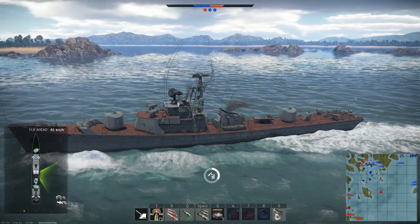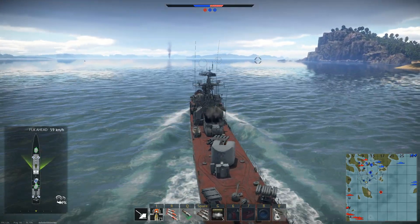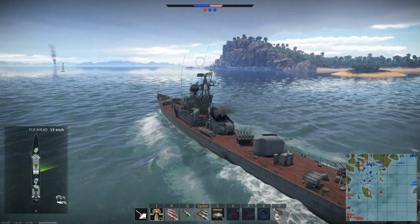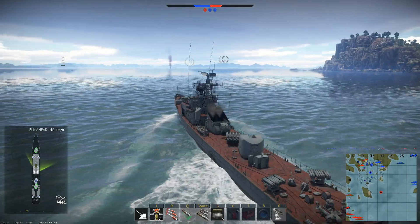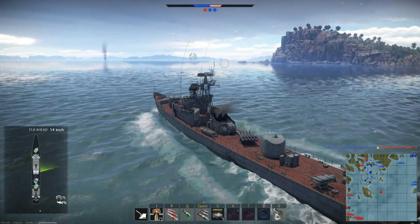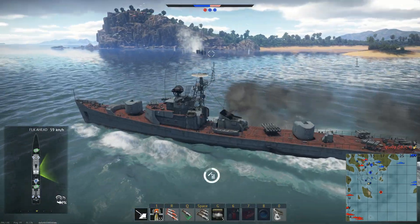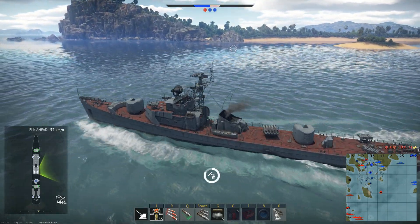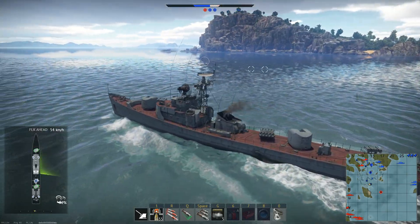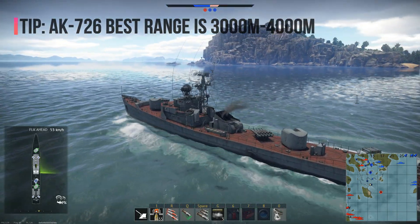Now I'm turning and trying to go to the last point — cap A — that we haven't captured yet. So far it's been a good game: we used our main guns, our rockets, and we even hunted an aircraft. We engaged some bigger destroyers to show the ship's capability. A small piece of info about the guns: the maximum firing range is 7,500 meters. Beyond that your shots are not effective. From my experience the best distance for this ship is between 3,000 and 4,000 meters — at that range you are really dangerous.